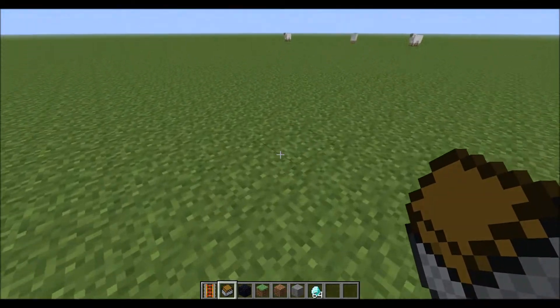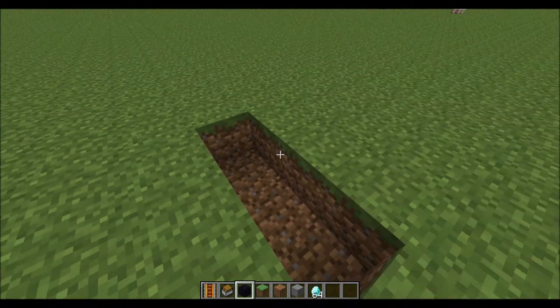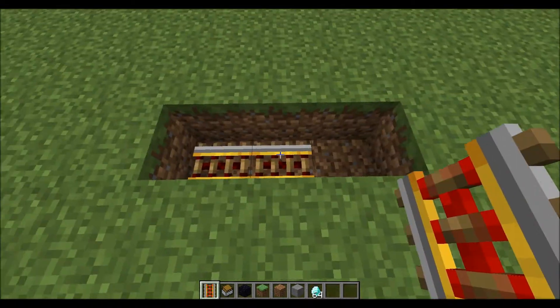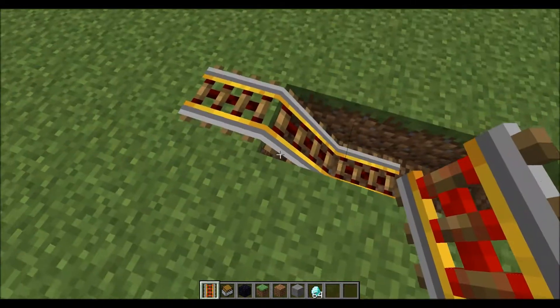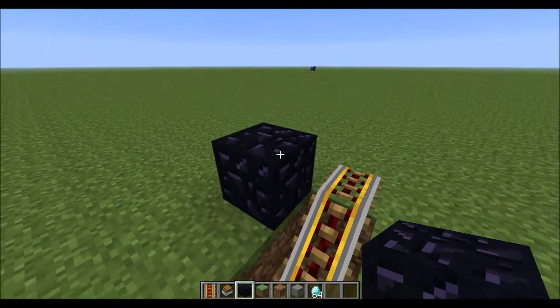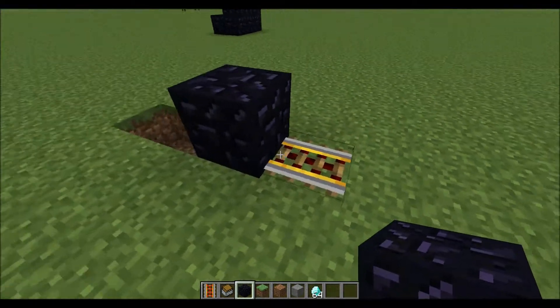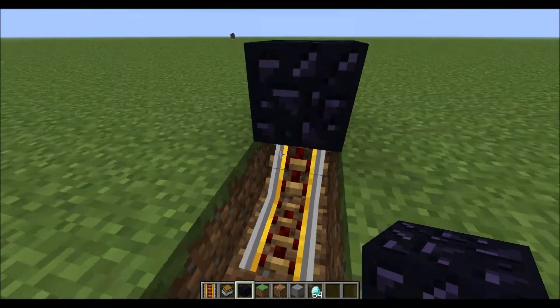So to start this off you're going to dig a three-long channel in the ground, and put two minecart tracks here, and then one up here, so this will slant upwards. Then you can go around here, place one block there and one block there, and then destroy the other one. So you have this type of thing here, and this should still be slanted upwards.